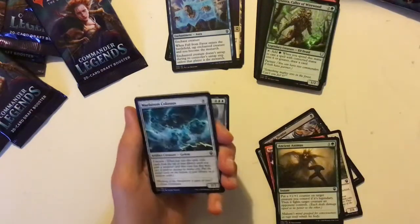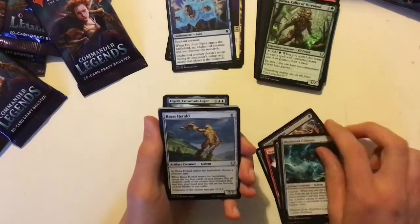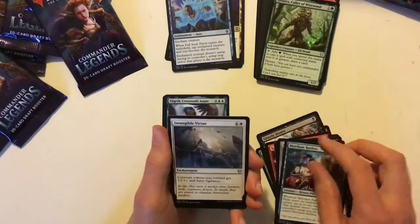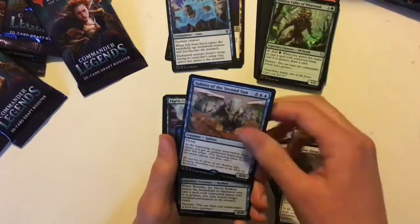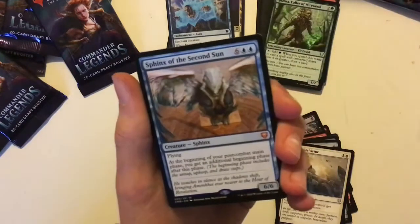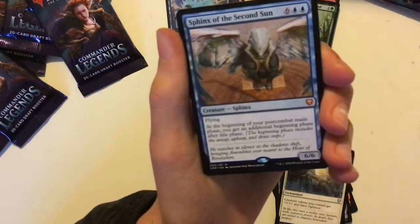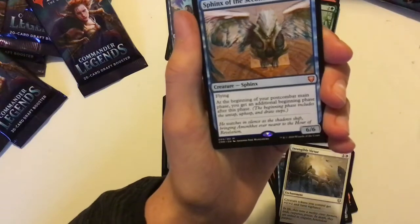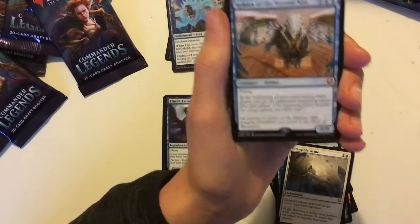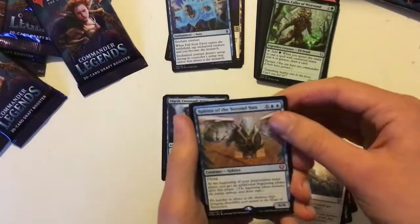Maelstrom Colossus — 8 mana, 7/7 with Cascade. Seems quite a decent limited card. And Sphinx of the Second Sun, our first mythic. This gives you an extra beginning phase in your post-combat main phase — you get to untap again, and take upkeep and draw steps again. Very interesting card there.